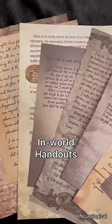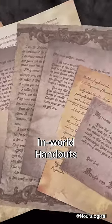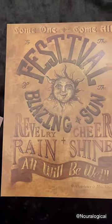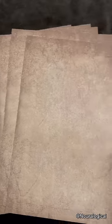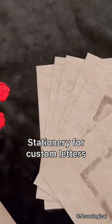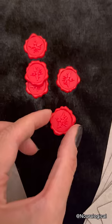These in-world handouts are incredible and feature letters, journal entries, wills, even a dinner invitation from you-know-who. And if you want to create your own in-world handouts, there's stationery for custom letters. It even has these little wax seals.